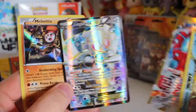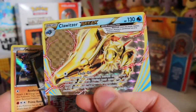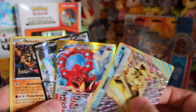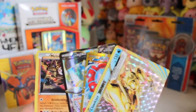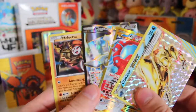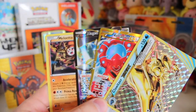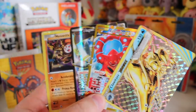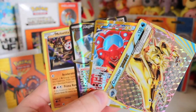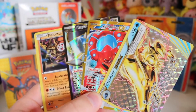We've got Magearna, the Volcanion Secret Rare, and the Klinklang Break. This has been an amazing opening, guys. Hit that like button — I don't know how you could get much better than this out of four packs. They were just epic. That's everything I've got for you today. Make sure you subscribe for more Pokémon videos. Check out my Twitter and my Facebook. I'll see you guys again soon.